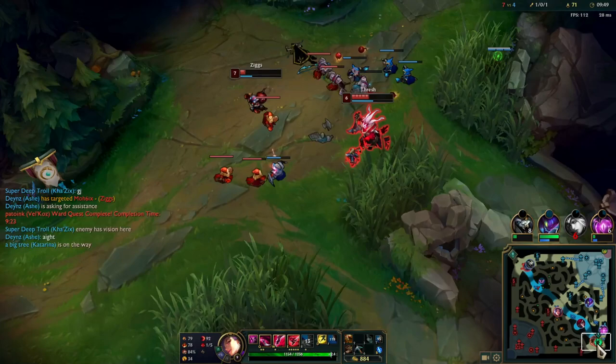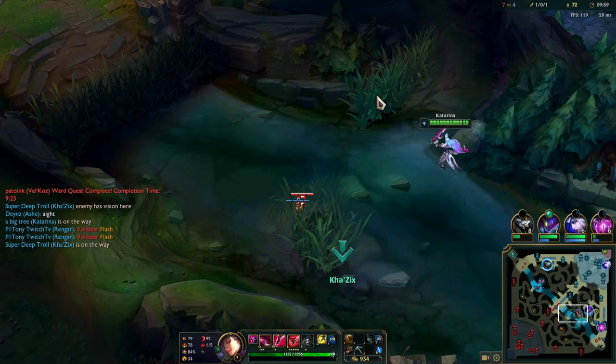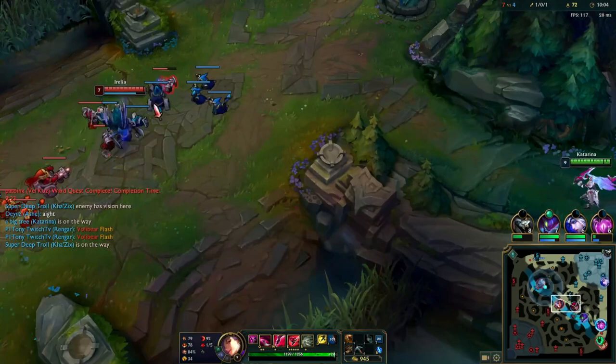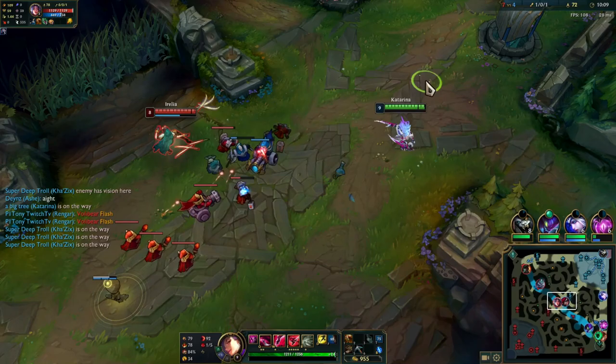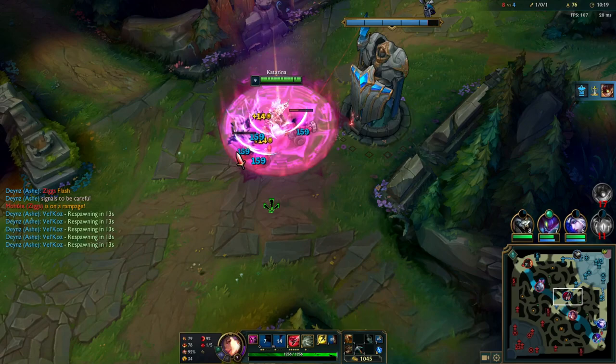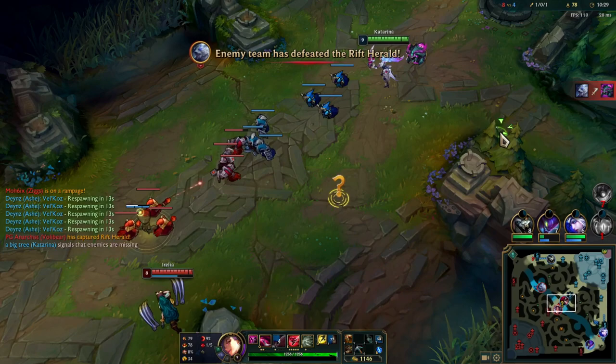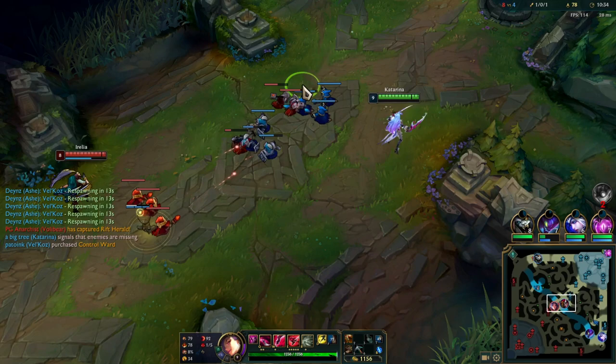I'm going to walk bottom but the dragon got pinked — that's probably why they're playing so aggressive, they knew I was coming. Walking around through my jungle would take too long, so I just focused on my lane. Bot lane is dying again, Irelia is clearing that ward, and Volibear is getting Rift Herald. I have to make sure I don't get pressured out of mid lane because they'll be able to Rift mid if I lose pressure there.